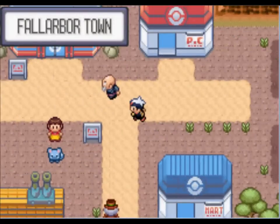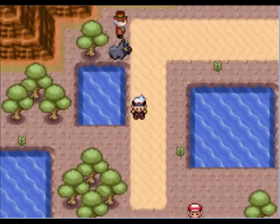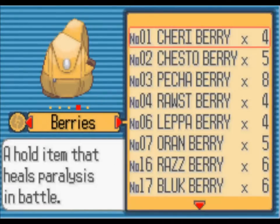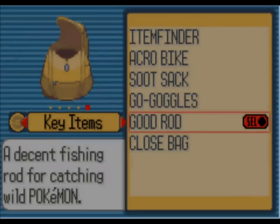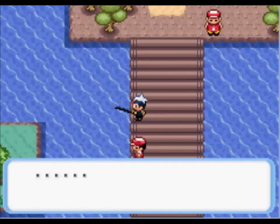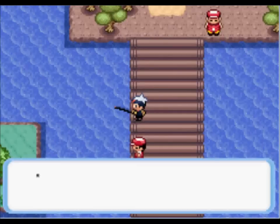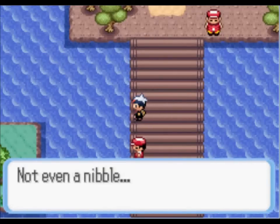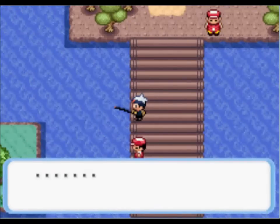Alrighty, welcome back to Fallarbor Town. What we're doing here is catching our new Pokémon. We need the good rod to catch this Pokémon, and you can find it right here. We're going to use the good rod and start fishing, hopefully finding it on our first try or so. And a bite — it got away. Yeah, with the good rod, it's similar to the old rod because you have to hit A a few times. It's kind of like a little minigame.